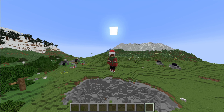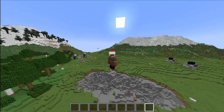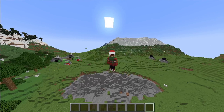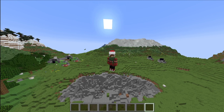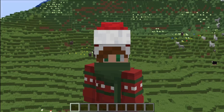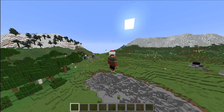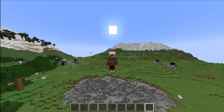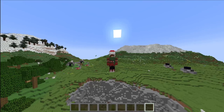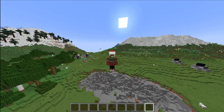Hey guys, Potato here, and welcome back to another video. Today I'm going to be showing you guys how to build a surprisingly simple world eater. As you can see behind me, there are two TNT duper machines which go to one side and will go to the other. This design was also brought to you by Kail Hammerin, whose channel link I will leave in the description below — pretty cool machine he came up with.